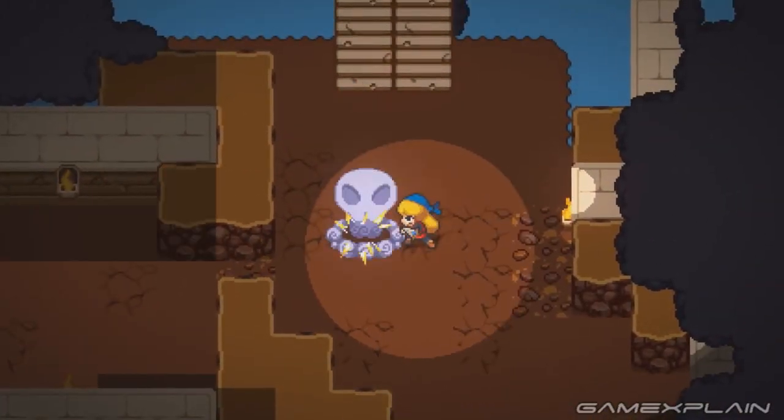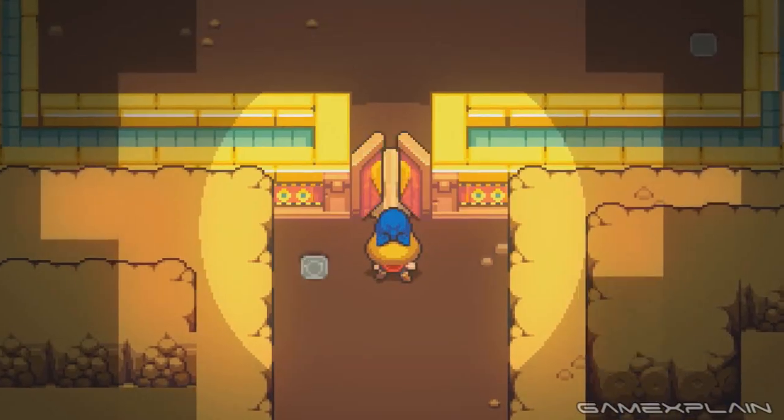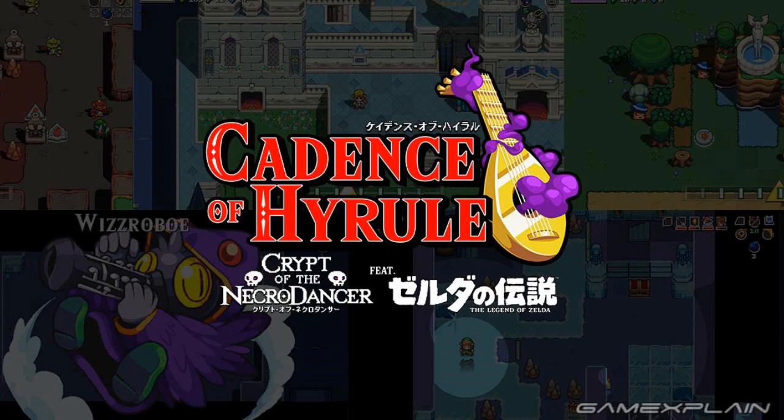Hey guys, John here with a quick news update on a few things. Today we're looking at Mario Maker 2, Cadence of Hyrule, and Luigi's Mansion 3. Let's start off with Cadence of Hyrule. LittleGreen1991 has found out that if you go on the Cadence of Hyrule mobile website, you'll get some brand new screenshots.